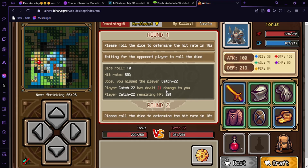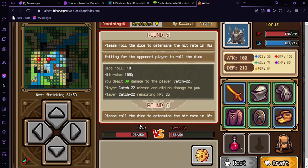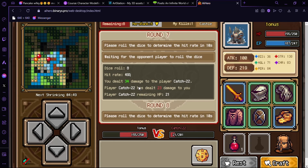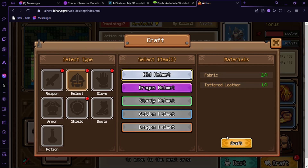I missed. You can win this — hopefully. I hope we finish this fight as soon as possible before the next shrinking. Last hit, last hit — give me the final blow! Final blow, and we won! We got his materials and even his equipment.